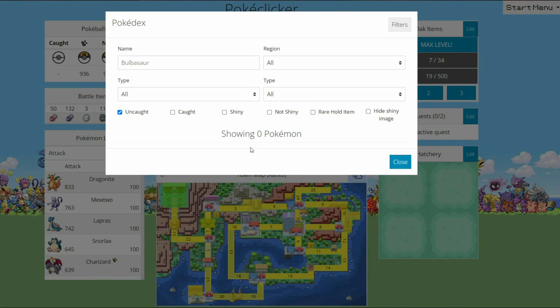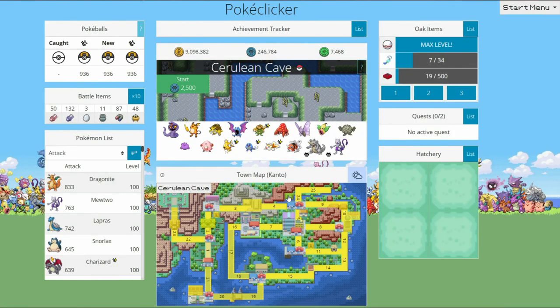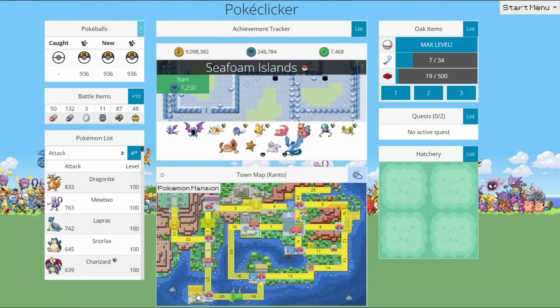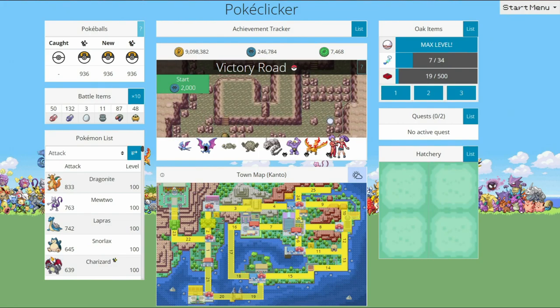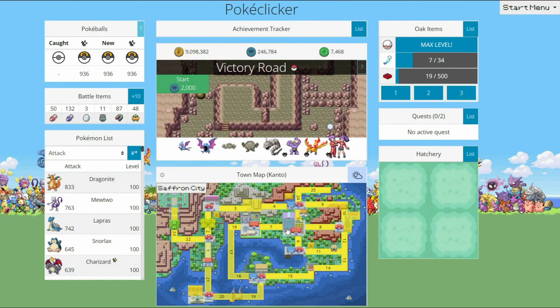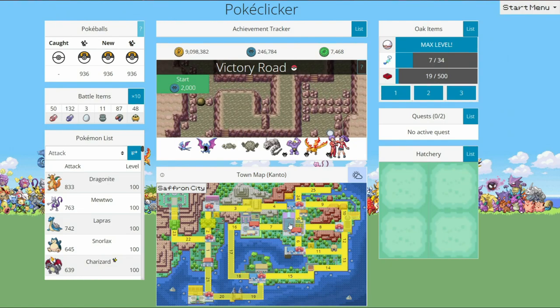First things first, you have to make sure that you have caught all of the Pokemon. If you don't know where the Legendaries are for Kanto: Mewtwo is in Cerulean Cave, Zapdos is in Power Plant, Articuno is in Seafoam Islands, and Moltres is in Victory Road. Mew spawns in any map — the higher the number of the route, the higher chance it has to spawn. You may see it multiple times, you just have to be lucky and catch it.